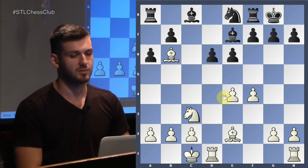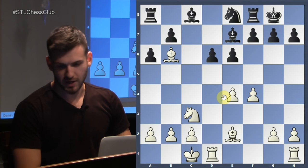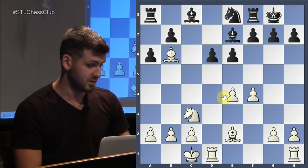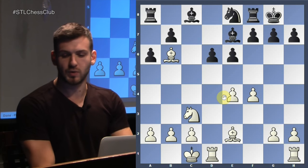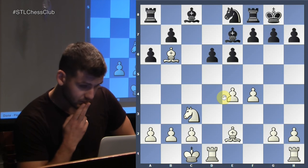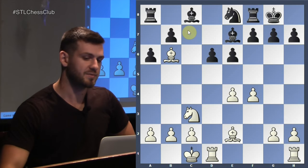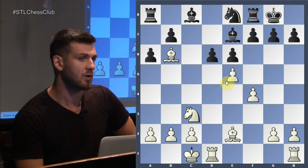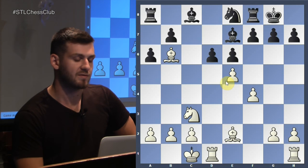Steinitz said that the side on the attack has to continue making strong moves to maintain the initiative. What does your intuition say? E5 - absolutely. Again, we're continuing with our plan of restricting our opponent's pieces. It's a matter of one move: if you allow him to get his pieces out, all his problems are solved. Always try to keep that tight grip on the position when having this type of initiative.